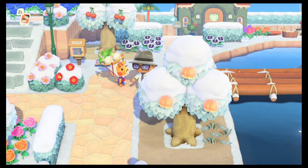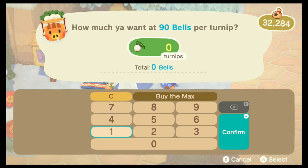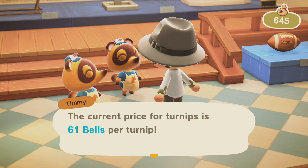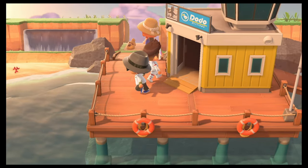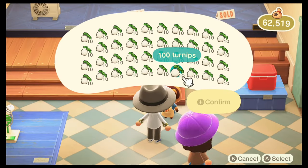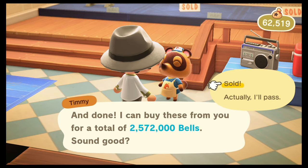The stalk market is by far my favourite way to make bells. Daisy May sells turnips every Sunday morning before midday — I usually buy when it's 95 bells or less. The idea is to check with Timmy and Tommy AM and PM every day except Sundays. Your best bet is to find others using apps like ACNH Exchange, AC Fan and the website Turnip Exchange. Usually you need to tip, ranging from bells to Nook Mile tickets, but it's well worth it as prices can exceed 600 bells per turnip. Even if you're not trading turnips, if you ever get 300-plus offers on your own island, people will flock when you host.